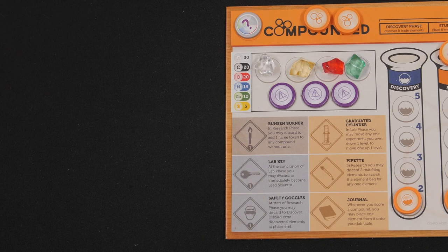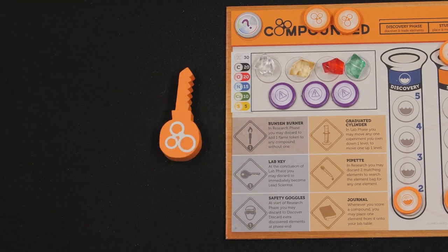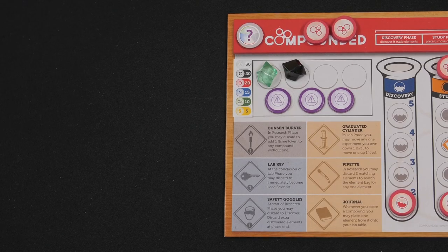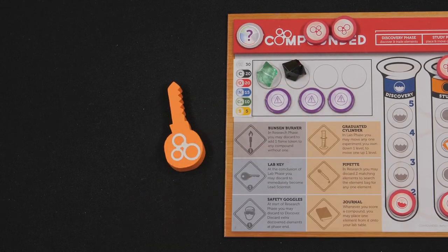To start the game, the scientist with the rarest elements on their workbench is the lead scientist and is given the wooden lab key. In case of a tie, the youngest scientist is the lead scientist whether or not they were in the tie. The lead scientist is the first player to take actions in each phase. At the end of every round the lab key is passed to the scientist on that player's left, who becomes the lead scientist for the next round.